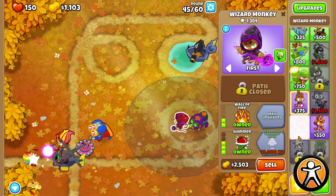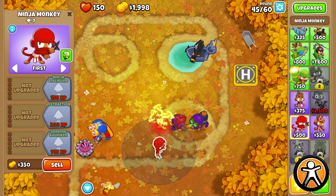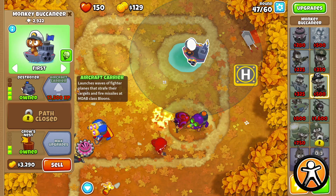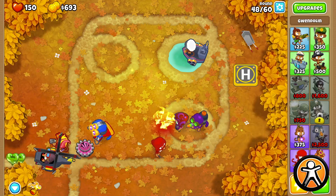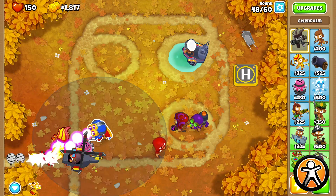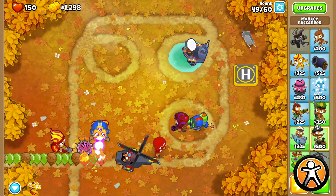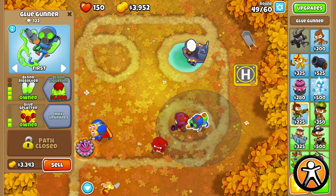Ninja Druid is kind of terrible. This distraction is pretty good. Get cannons here. You're finally a destroyer. Lovely. Pretty good. Nice. You've got so many more.